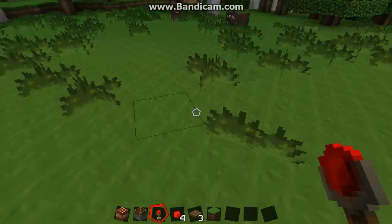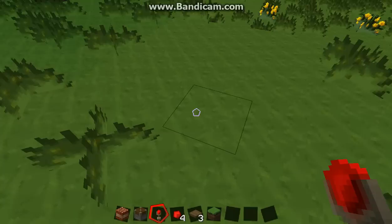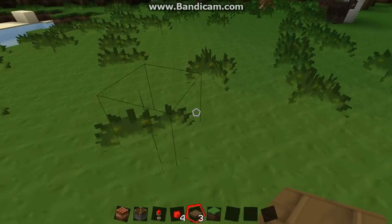Hey YouTube, today I'm going to show you how to make a Bouncing Betty in Minecraft. You'll need TNT, a Piston, a Redstone Torch, Redstone, and a Pressure Plate.